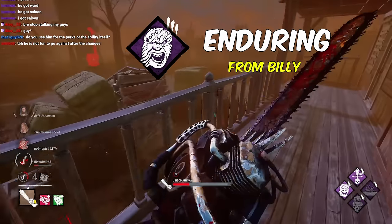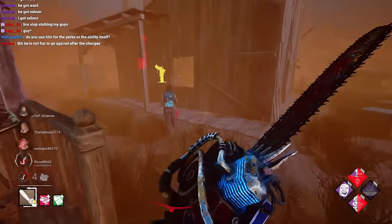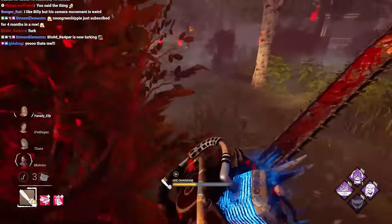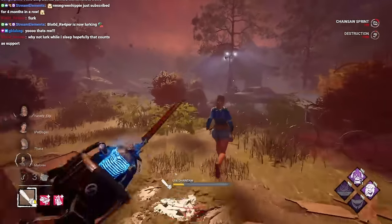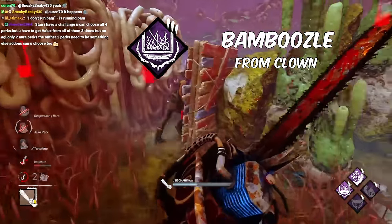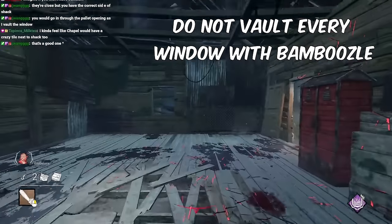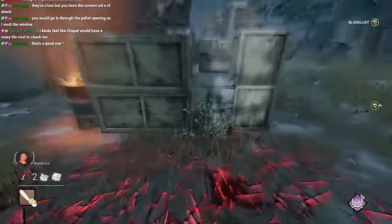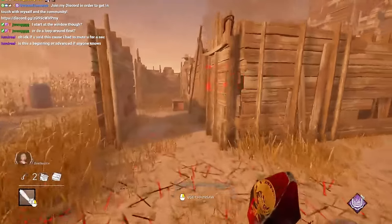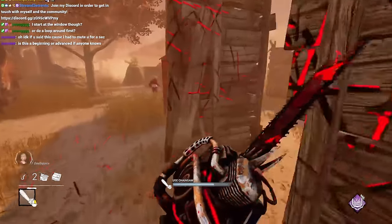Enduring, which comes from Billy, is nice so you can rev your saw more often to break pallets and possibly get a quick hit if you get stunned on the same side as the survivor — or as I call it, reversed. Using Spirit Fury from Spirit with Enduring can improve it heavily; if both activate together, you can guarantee a free hit as long as there's no extra pallet or window connected to the one you used. Bamboozle from Clown fits well with Billy but comes with high risk and high reward. The risk is that vaulting a window to block it may cause the survivor to leave the tile and run into another safe structure, creating a bad cycle. The reward is that some windows are so strong that Bamboozle shortens chase time and forces survivors to drop safe pallets earlier. I normally don't use this perk because I spend most of my time mind gaming windows rather than vaulting them.